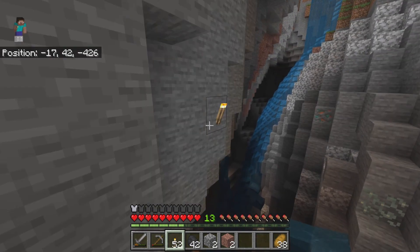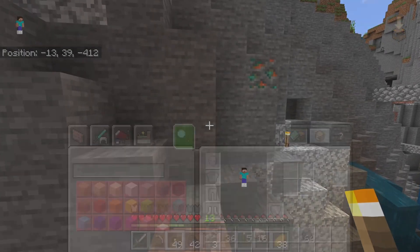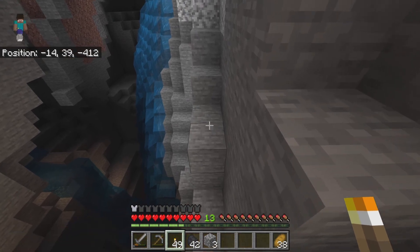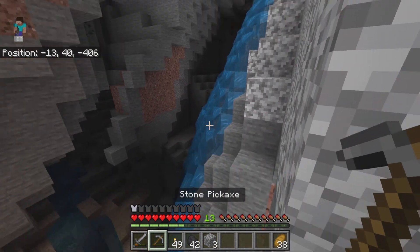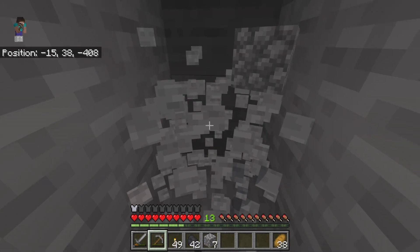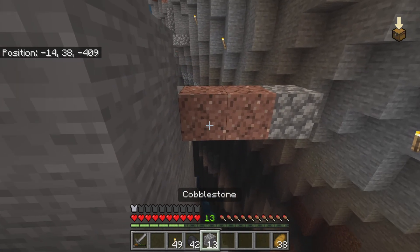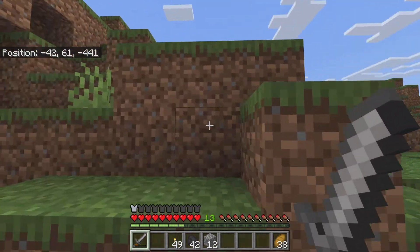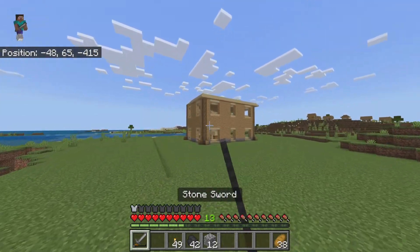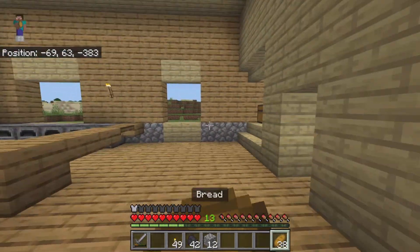I could probably just light up some stuff around here. 16 iron — not bad. How much coal do I have? A stack — 42, second 42. I'm terrified. Am I brave enough to go? I think it's about a break. Let me grab some cobble because I think I'm out. Okay, it's completely done. Good thing I made a path to get up here. I've got enough coal so I can now make my glass stuff.